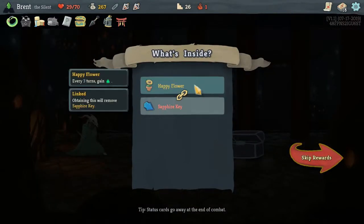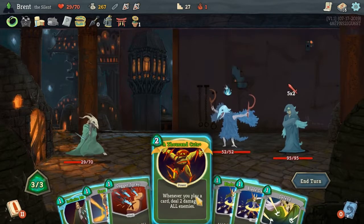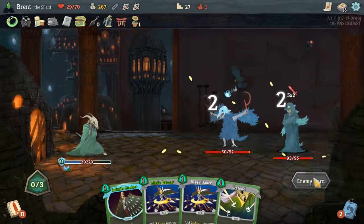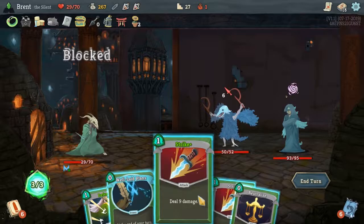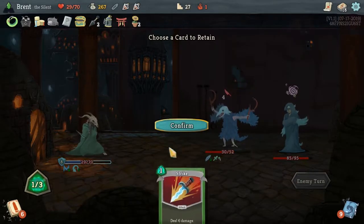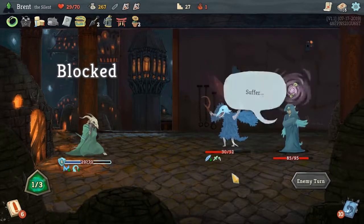Happy Flower — every three turns gain one energy. Nice, it's going to be really good for what we're doing. Okay dude, I really don't want to deal with either one of you. Thousand Cuts, Survivor — we're going to survive away the Dagger Spray. Yeah, this should be — this is gonna be a hard one. But we got pretty good — oh, I had more damage. I should have done it — messed it up right there.